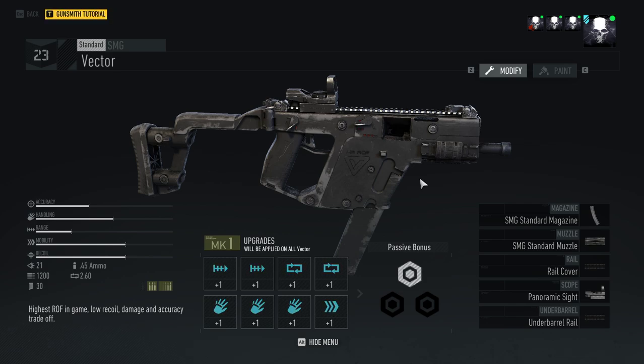Of all the submachine guns I really enjoy the Vector. It's got a crazy rate of fire, you can put it on burst mode and have a really good three-shot burst. The handling is really good, the accuracy is really good, and if you spec into a skill in your skill tree the range is also really good.